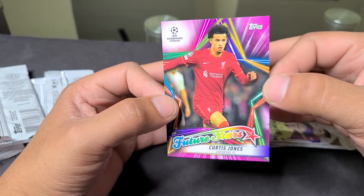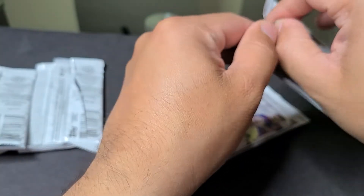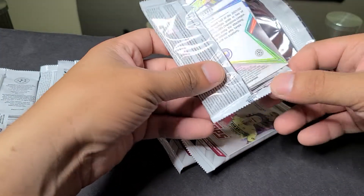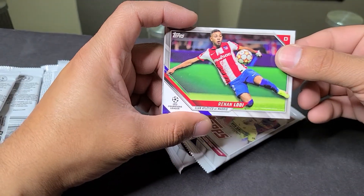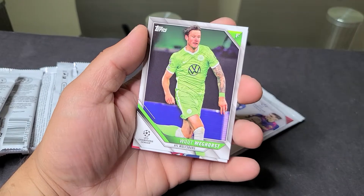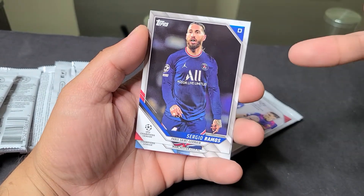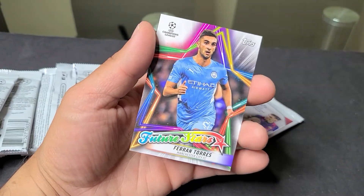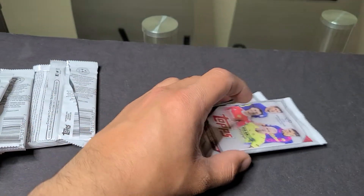This pink Curtis Jones is a pink exclusive that comes in these Topps blasters. Liverpool versus Real Madrid — that's going to be the final for the Champions League, so not a bad pull. We still have three packs left. This is a $25 retail blaster box — I don't know what the comps are for the Haaland, the Karim Benzema, or this pink Curtis Jones, but maybe I've made my money back. We have a Renan Lodi from Atletico Madrid, Edouard Mendy goalkeeper for Chelsea, Wout Weghorst from Wolfsburg, Sergio Ramos from PSG — it's weird seeing him in a PSG kit considering he was with Real Madrid for years. Liam Dellup rookie for Manchester City. And we get a Ferran Torres Future Stars, Manchester City — nice layout on the Future Stars cards.